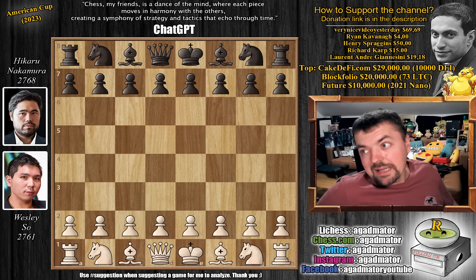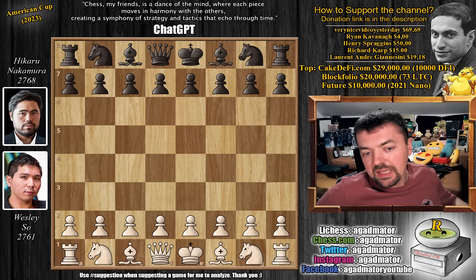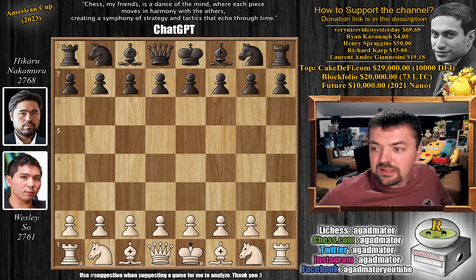Hello everyone and welcome back to the finals of the American Cup. This is the first game of the Rapids; the two classical games ended in a draw. It's Wesley So with White vs Hikaru Nakamura. Let's check out the game and then discuss what happened in the rest of the match.